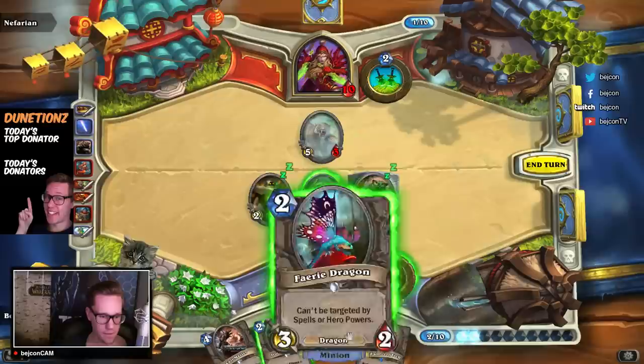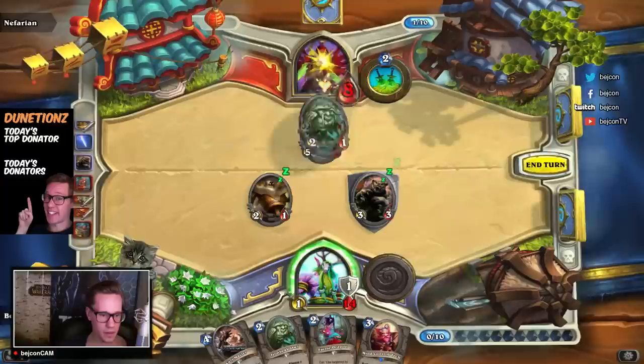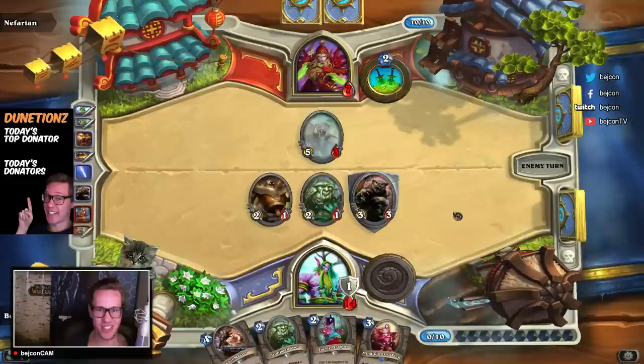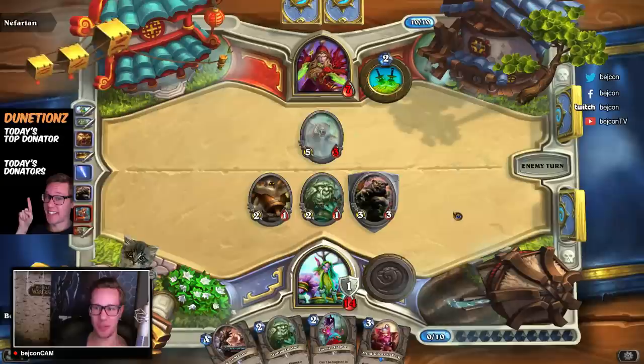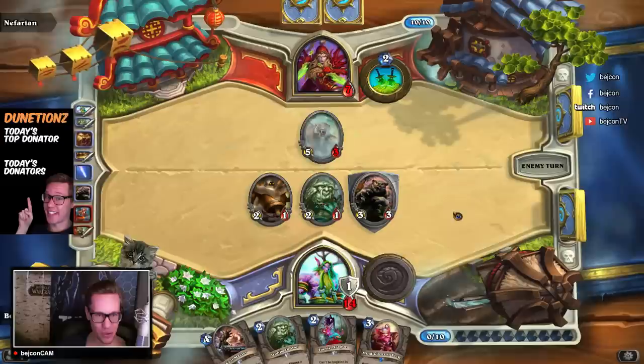I'll do this instead — for the wild! Ragnaros, you bastard — Nefarian. How likely is that even to happen? But okay — we dealt with it like a boss. This is still kind of tense. I mean, we're facing a rogue and he only has two cards, but he has 10 mana so anything can happen.